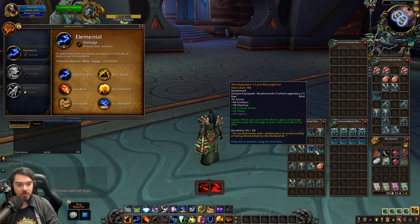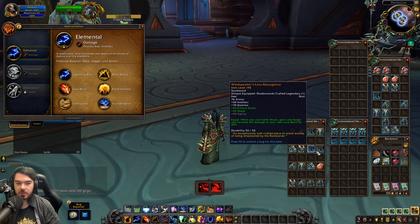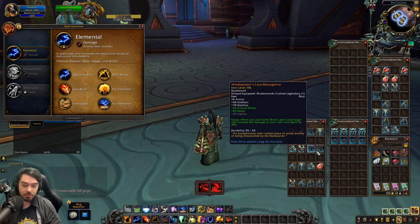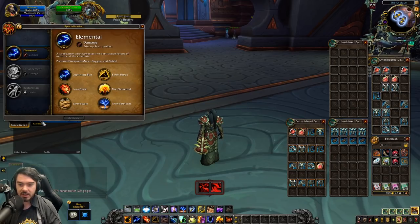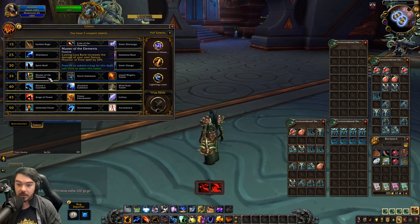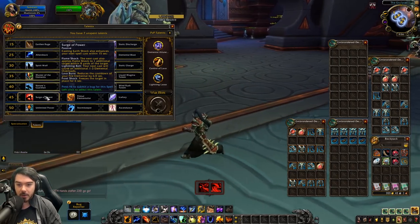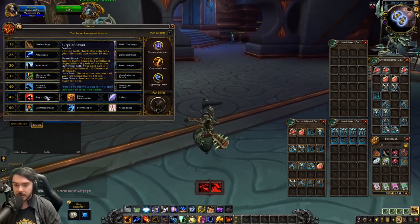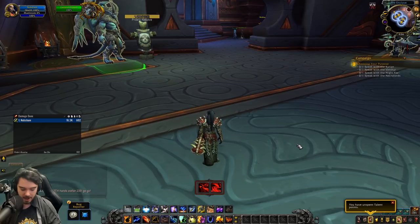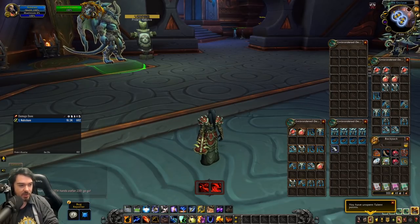There's also a change to Windspeaker's Lava Resurgence — this has been nerfed slightly. When you cast Earthshock, you gain Lava Surge and increase the damage of your next Lava Burst — now by 20%, down from 30%. I still think that's pretty decent and fun. You could synergize that with Master of the Elements, and Surge of Power casting Earthshock would enhance your next Lava Burst and reduce the cooldown of Fire Elemental. So you could do some interesting stuff with some talent synergies — I still think that's okay.